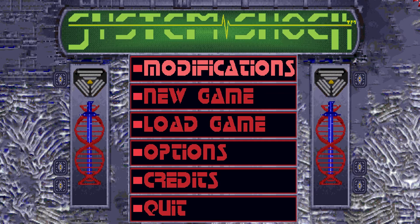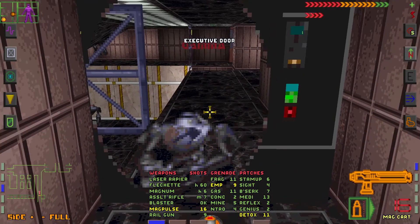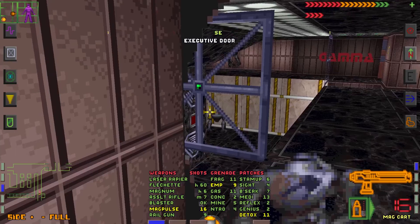Last time we explored the executive level and got a railgun, which didn't seem all that powerful. We fought a few robots and got into another section of the cyberspace. Now it's time to keep exploring and maybe get into the groves. Let's open the executive door and see what's waiting for us in Gamma's section.